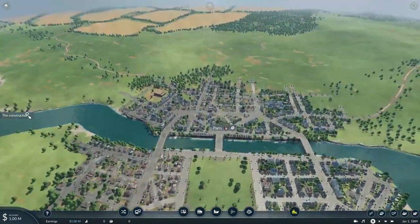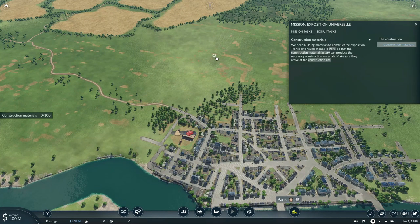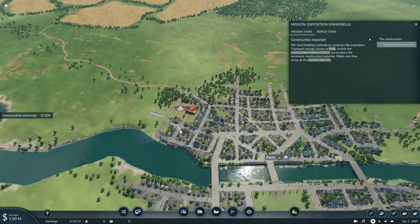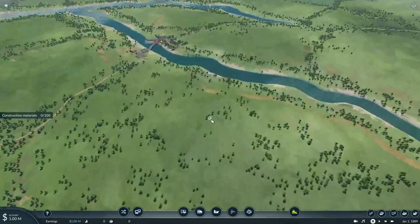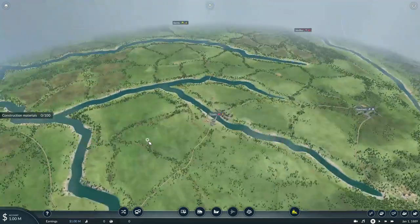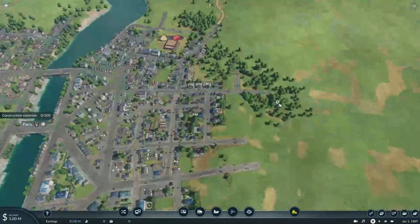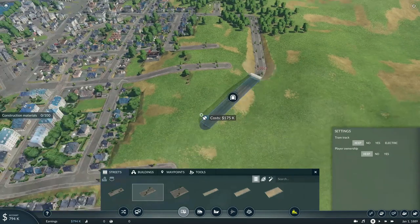So let's figure out what our first step is. We need building materials to construct the exposition — transport enough stones to Paris so that the construction material factory can produce the necessary construction materials and make sure they arrive at the construction site. Our first task is very simple: deliver stone to produce building materials and bring them to the construction site, called Paris Exposition Supply 1. The nearby stone quarry is located right next to the town of Torres and Cholmont, as well as near the town of Dijon. But first and foremost, we need to get a system set up so we can start earning money to help the residents of France, but also to earn us money so we can buy new equipment and expand our operations later on.